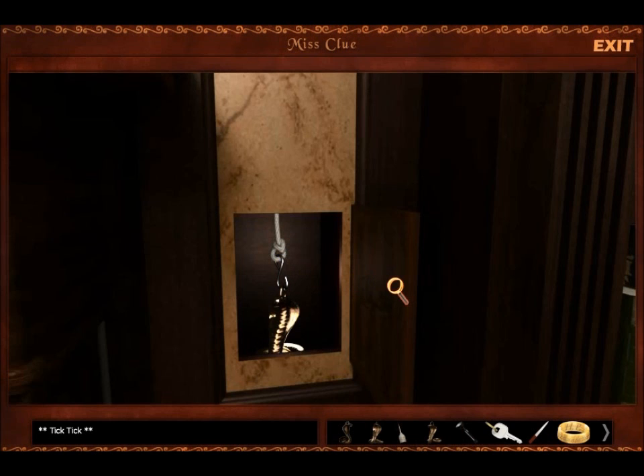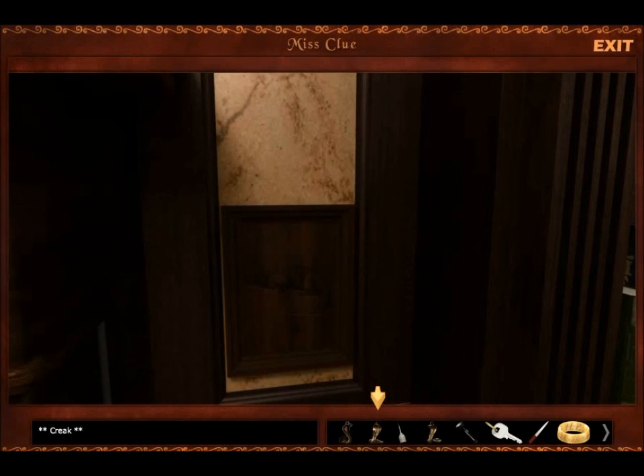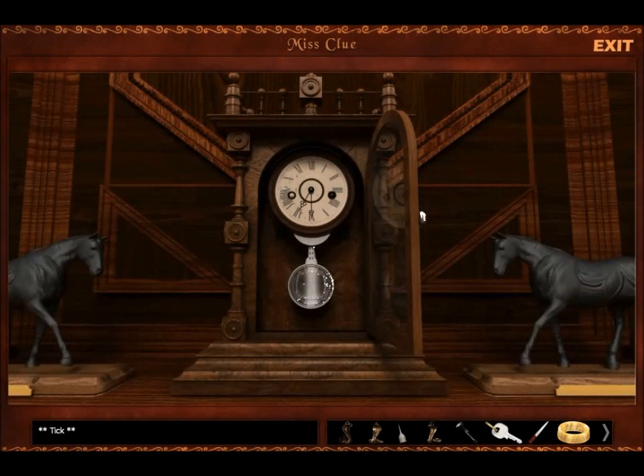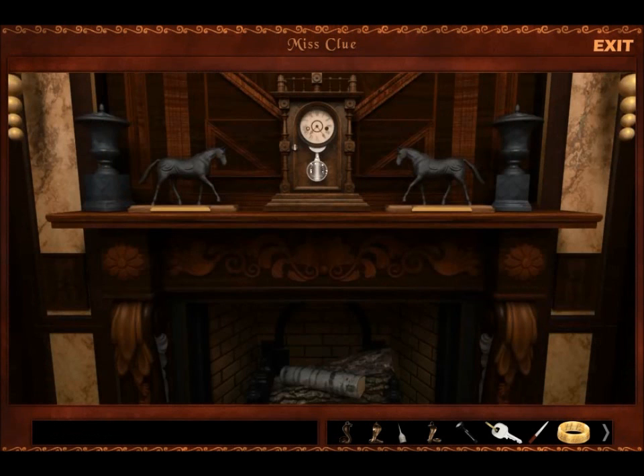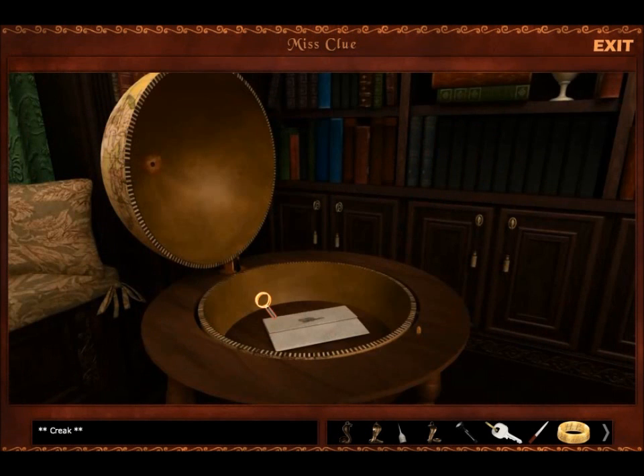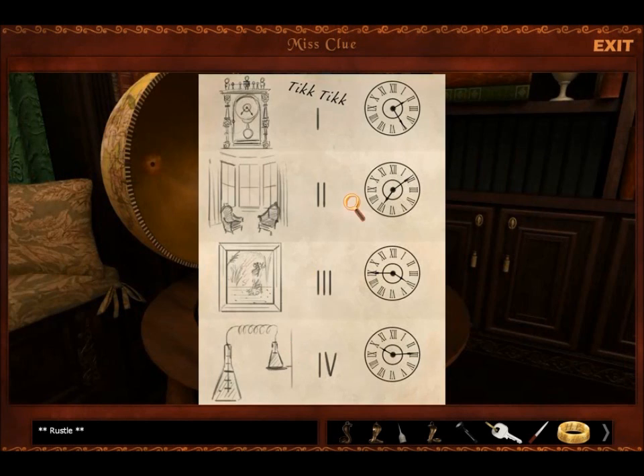Hooray! Now I set the clock to two twenty-five. I think you can see why this is sort of a very difficult puzzle-y section. Okay, two twenty-five. So that was snake number one, according to that — according to this. Can I see that paper again? Number two is going to be in my room at that time.